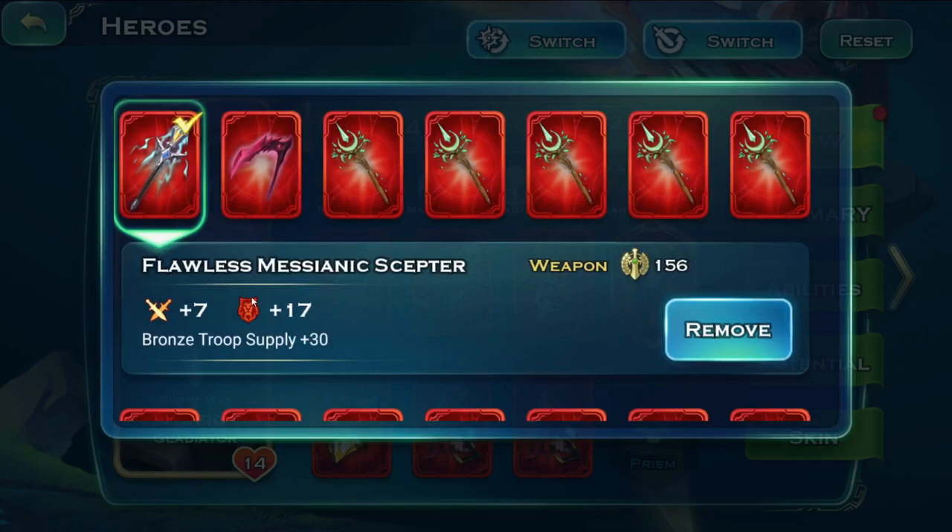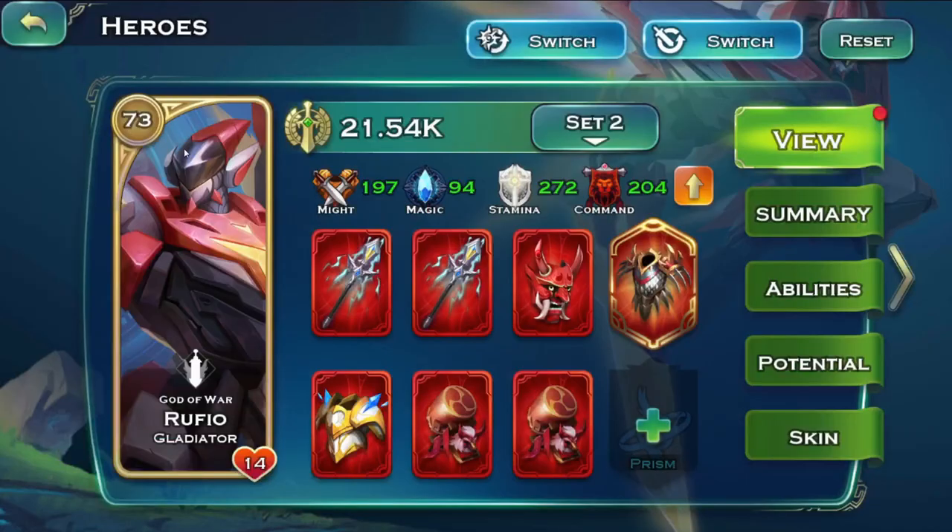For equipment, pretty much any hero that can equip a weapon needs the Flawless Messianic Scepter — it's around Void 81. One command adds one bronze capacity, but this scepter also adds plus 30, so you're getting about 47 command worth of bronze capacity from one weapon. If you equip both, that's about 94 — essentially 100 bronze capacity from two weapons. If you equip them on a lot of your heroes who can use weapons, that's a massive amount of command and capacity.